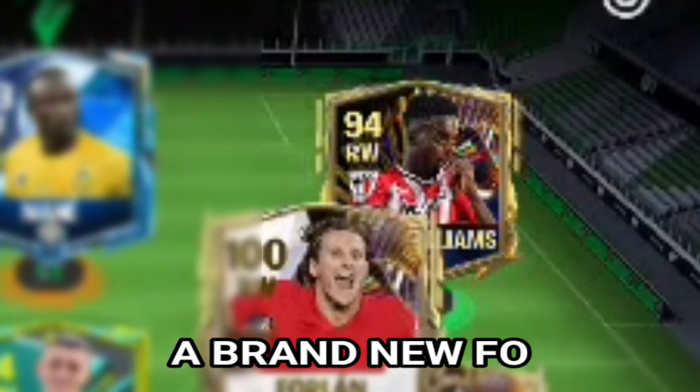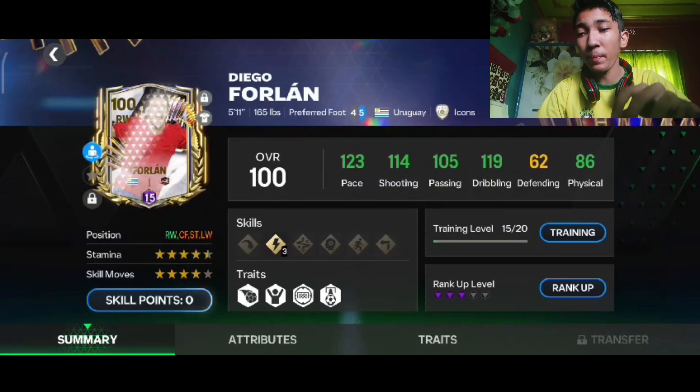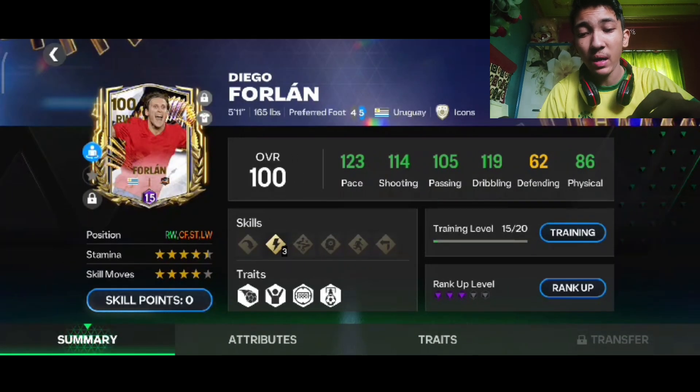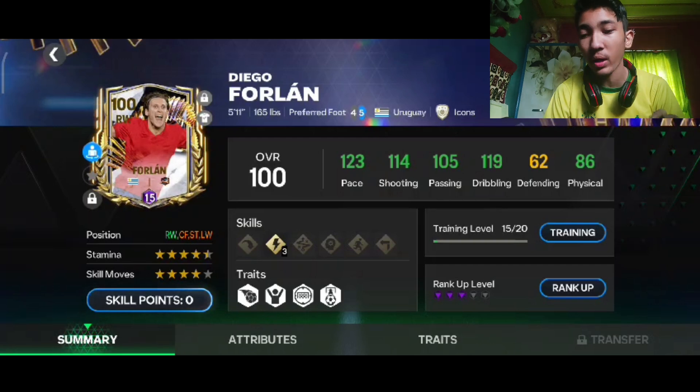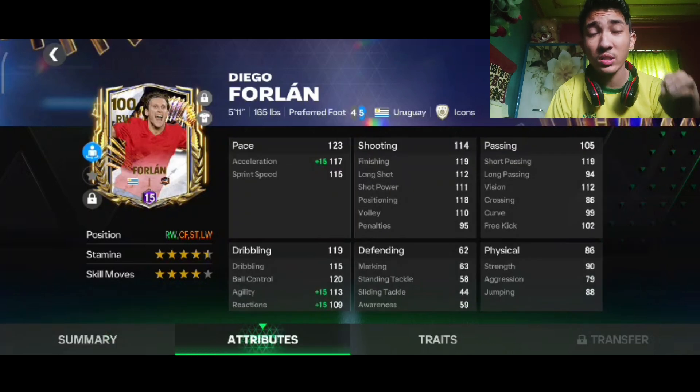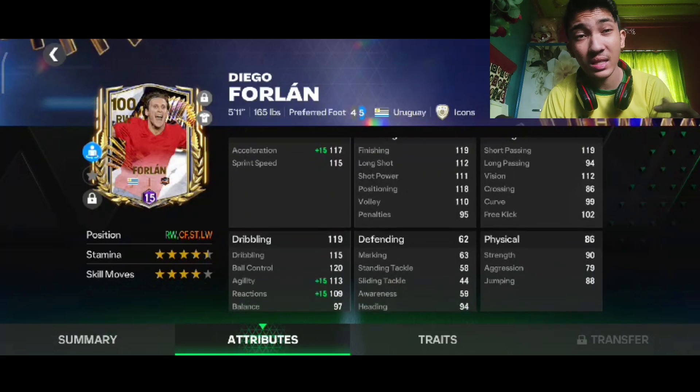He has released a brand new right winger Diego Forlán card, which I purchased from the exchanges. Today we'll check how he plays in virtual matches. Let's first check his stats: 123 pace, 114 shooting, 105 passing, 119 dribbling, and 86 physical. Looks good for a right winger. He can also play center forward, striker, and left winger — very versatile.